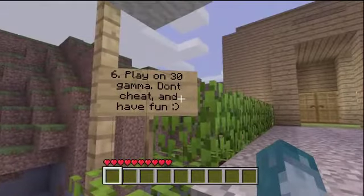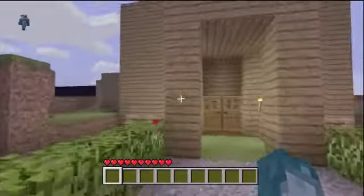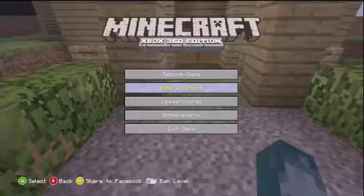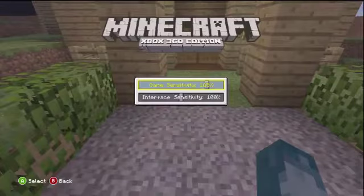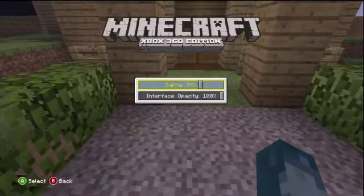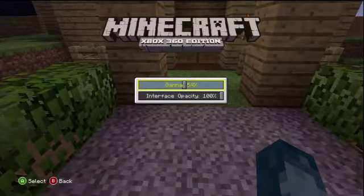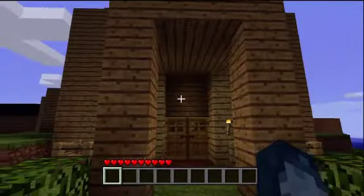Go on to your Gamma settings. Do we have to do what they're all saying? 30. Oh, that wasn't Gamma — I was doing the interface opacity. Oh wow, this is dark.